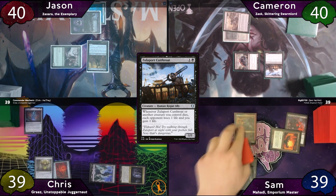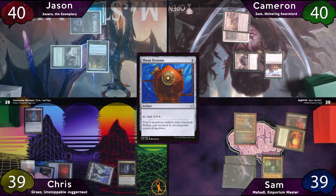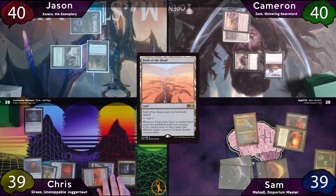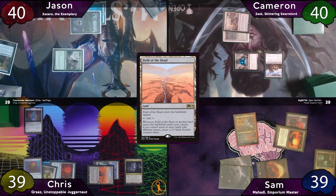Sam will immediately cast his commander Mahadi, then play a Fabled Passage and pass the turn. Chris starts by casting a Thran Dynamo, and Sam responds by fetching with his Fabled Passage for a Mountain. Chris then plays Field of the Dead and passes. Jason responds by sacrificing Steve — getting a basic Island off it — and Cameron's Mortician Beetle also gets a counter.